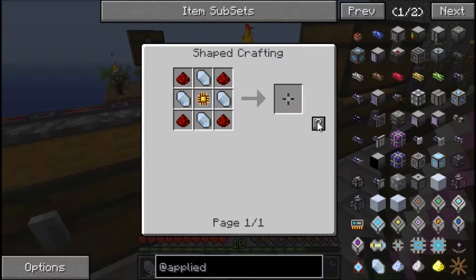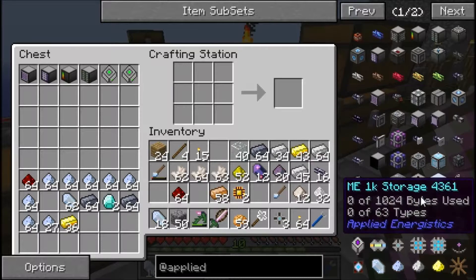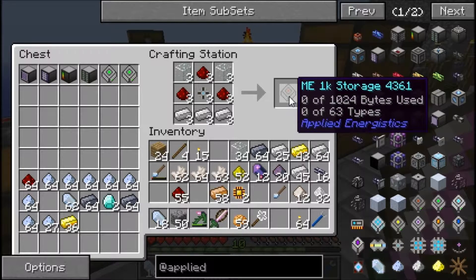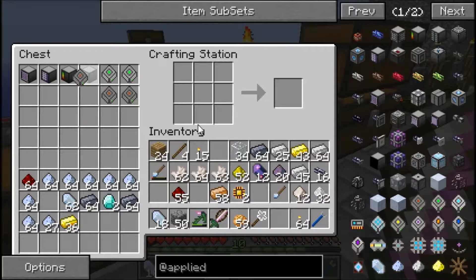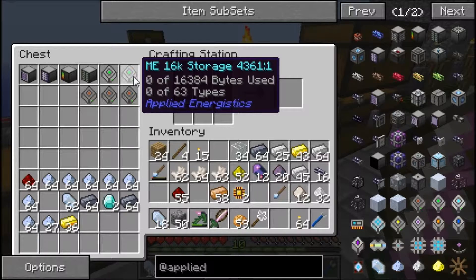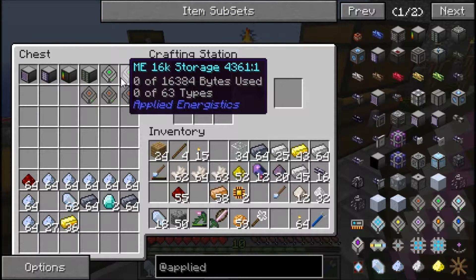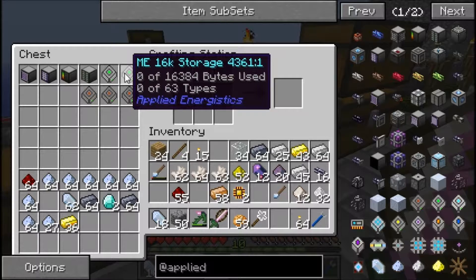I also want to make a few 1k storage units — just simply because, why not? Let's make three of them, because we do need some space. I'll explain it for those of you who haven't used applied energistics before. The 16k storage says zero of 16,384 bytes used. Each item uses up a different amount of bytes, so every item doesn't use up one byte, which is why it's kind of hard to calculate how many items you can put in each storage. 16k is a lot and it's a good amount of storage.